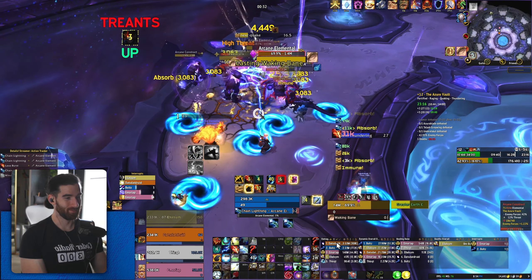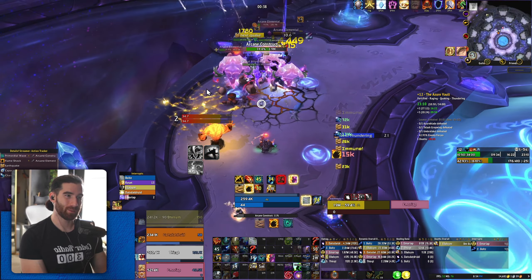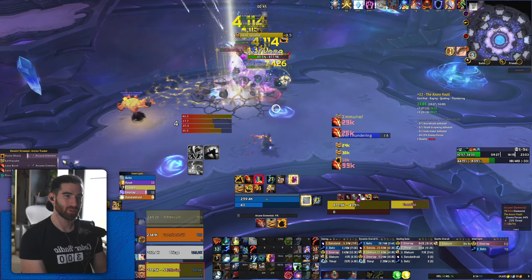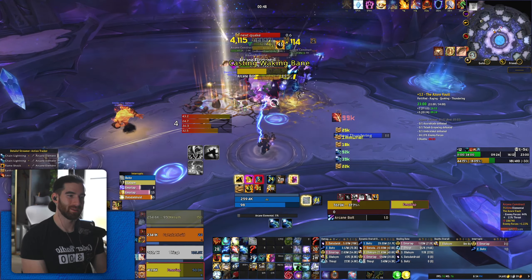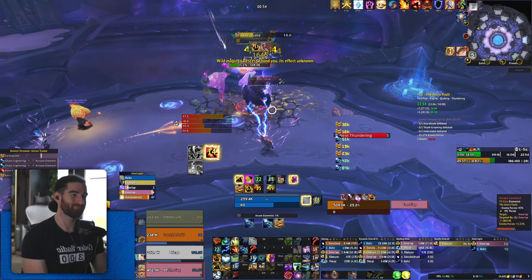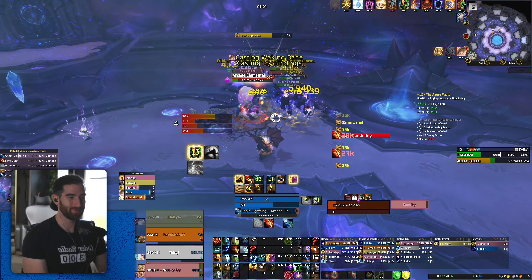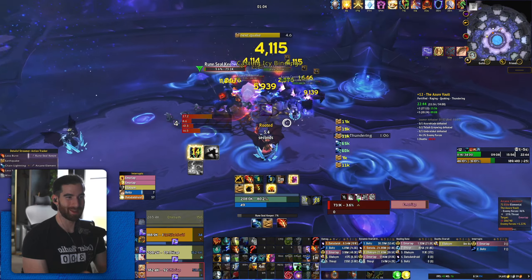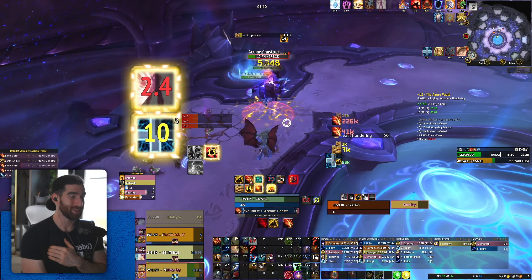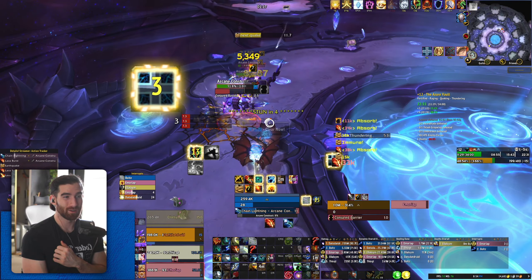This next pull I didn't expect to happen — I only have like three Flame Shocks up, I kind of messed up. But this was the one pull where the Boomkin was actually doing pretty well, so that was fortunate. I've got two Flame Shocks back now, trying to catch back up. I decide to add another Flame Shock — so four. Not perfect, but there were seven of them, it could have been a really big pack. Luckily the Boomkin covered for that.